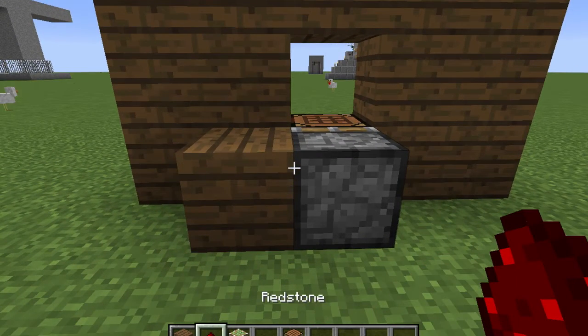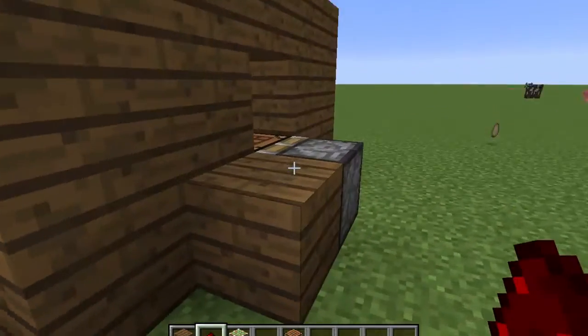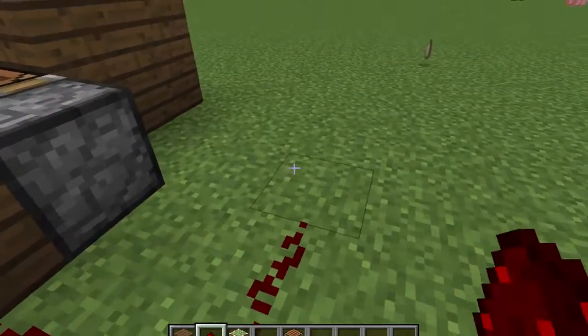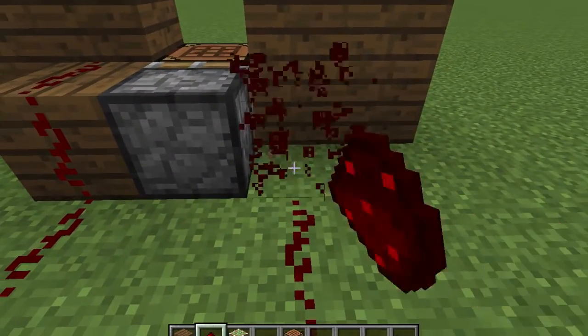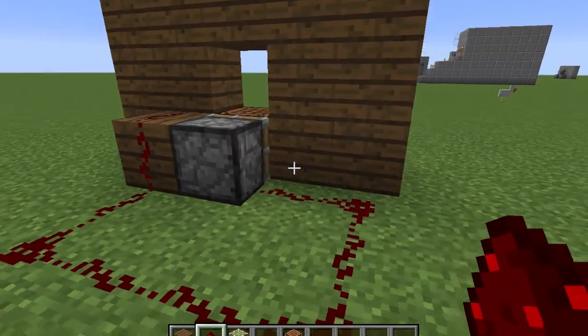Here's the fun part. Then you take your redstone — and you see how it's connected to the block here? You place it on the block, and you come down like this, down like this and into the piston.